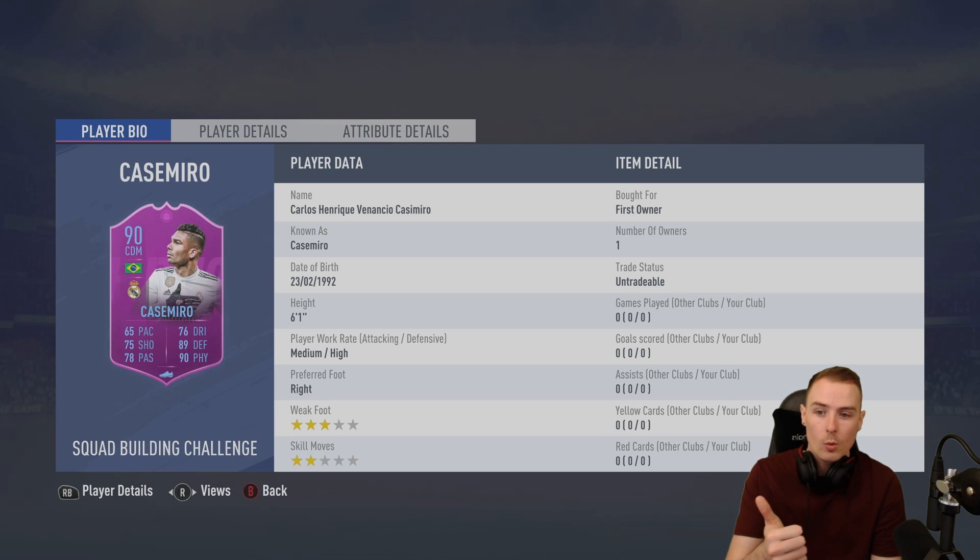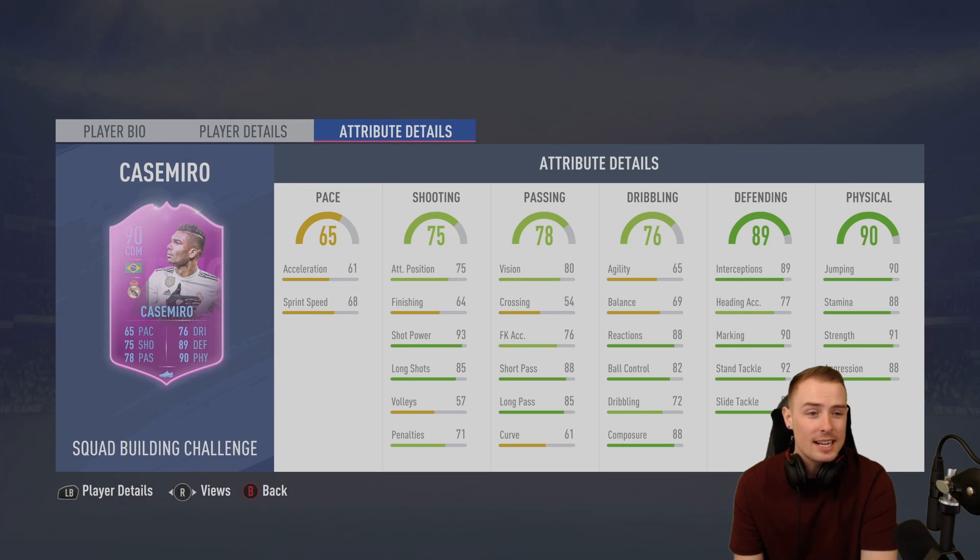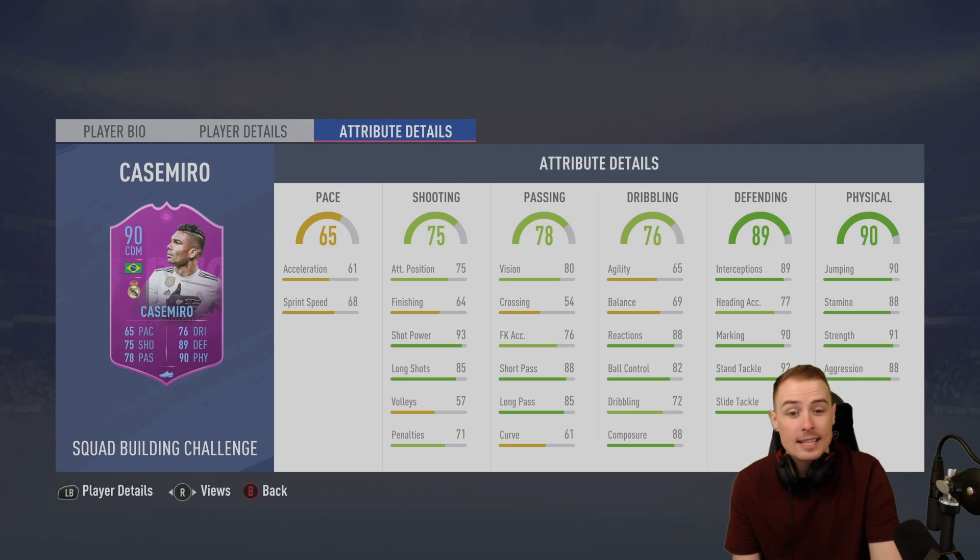Medium-high, perfect work rates for a CDM. Three-star weak foot - we're currently rocking Lerma who's got four-star weak foot. Looking at his in-game stats though: physical's nice, 88 stamina, 91 strength, defending's good, reactions are nice, ball control's not too bad, 88 composure, 88 short passing, 85 long passing, 93 shot power and 85 long shots. So he's actually got quite a foot on him from outside the box, just like Frankreich.